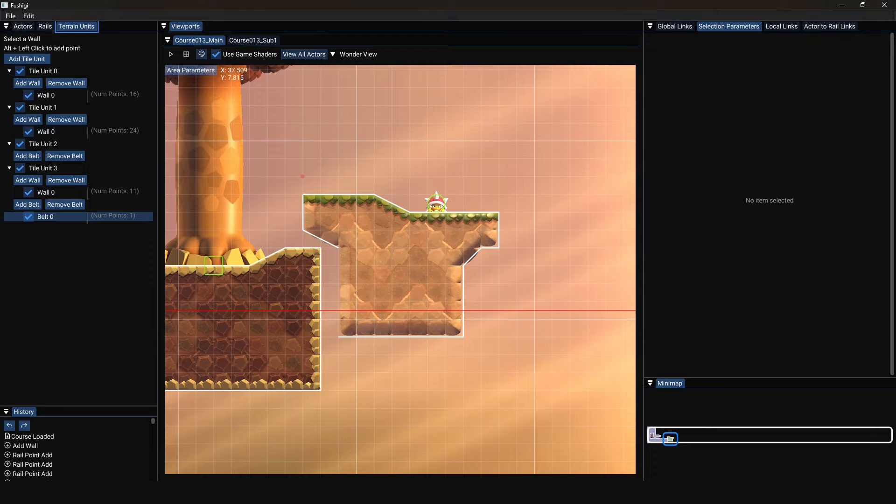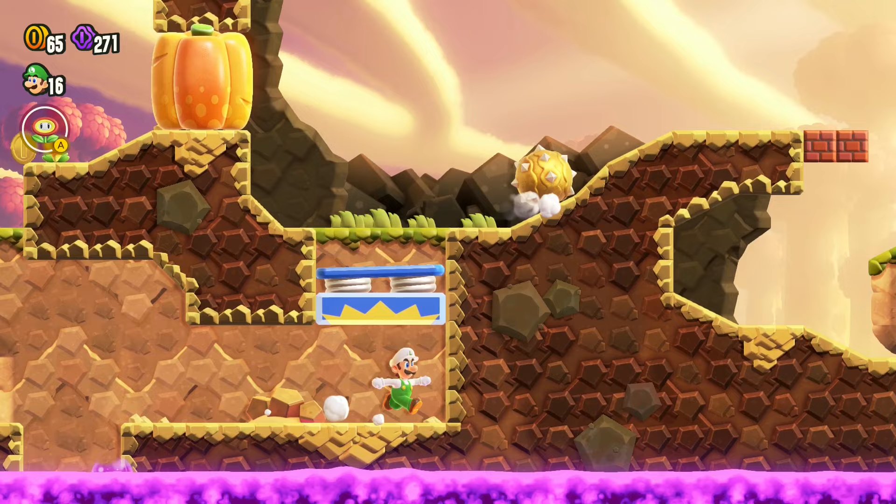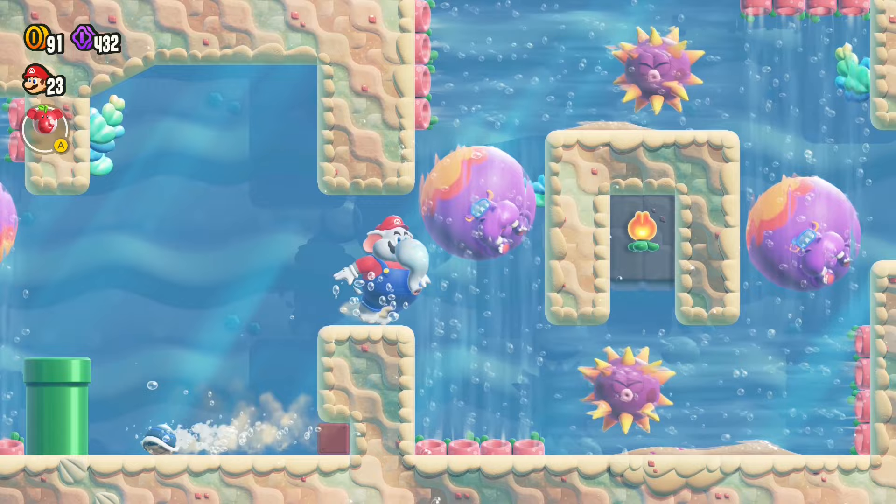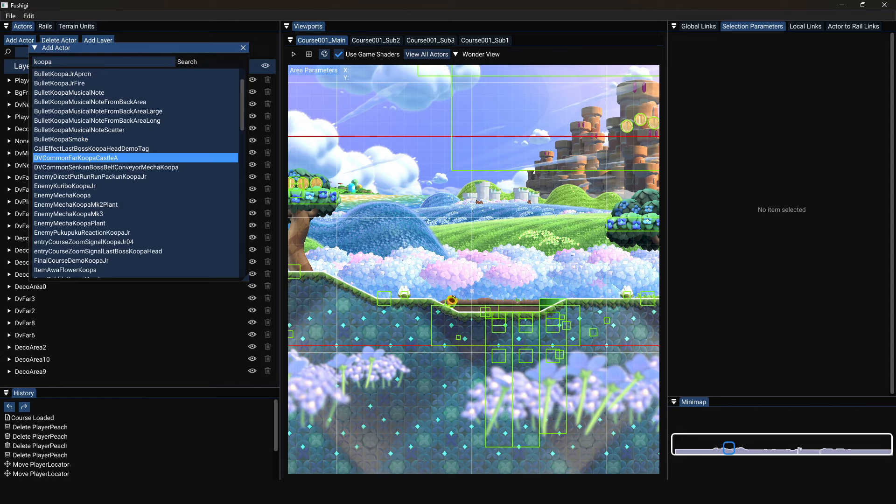So what is going on? Over the past few weeks, I've spent a lot of time working on custom Super Mario Bros. Wonder levels using the Fashiki Level Editor, and whilst doing that, I realized that some of the stuff that Super Mario Bros. Wonder allows you to place inside of levels is extremely weird.